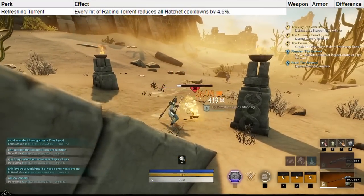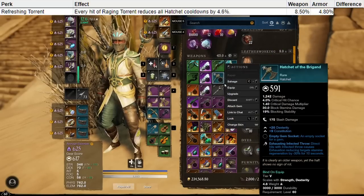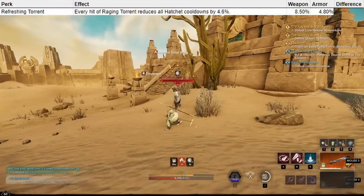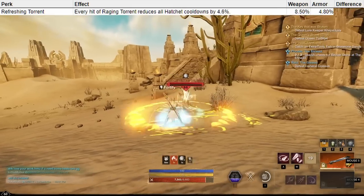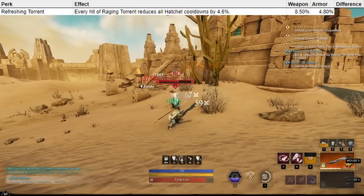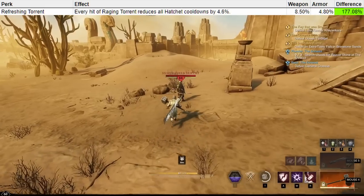Refreshing Torrent reduces all hatchet cooldowns with every hit. On your weapon this is an 8.5% reduction per hit, whereas on your armor this is a 4.8% reduction. With a quick 4-hit combo that most people use, that is a 34% reduction when on weapon, and a near 20% reduction when on armor. The difference on weapon here is 77%.